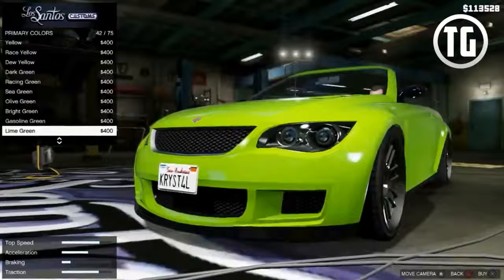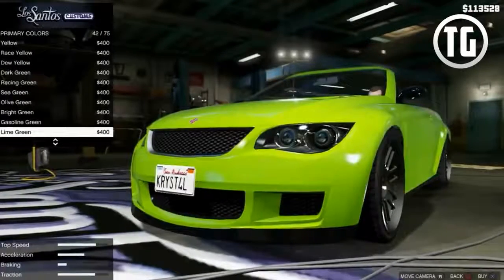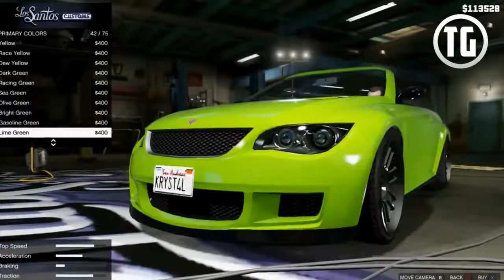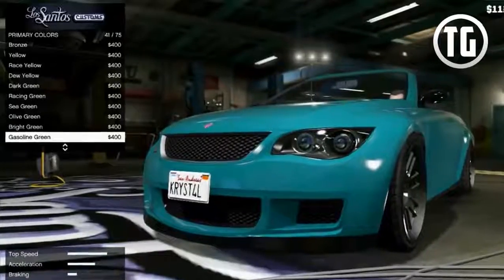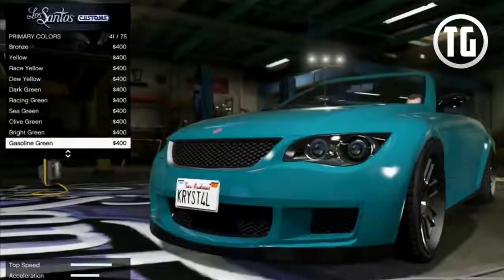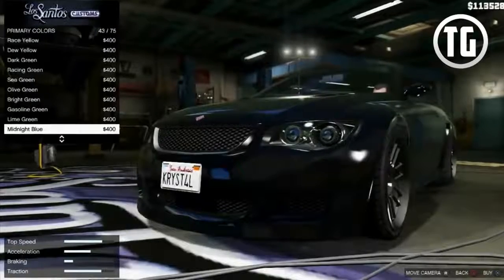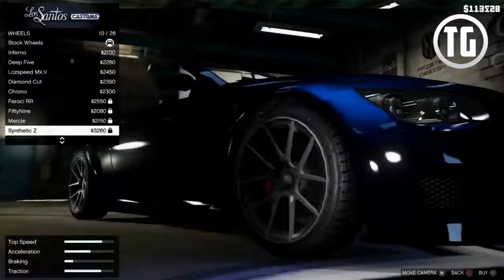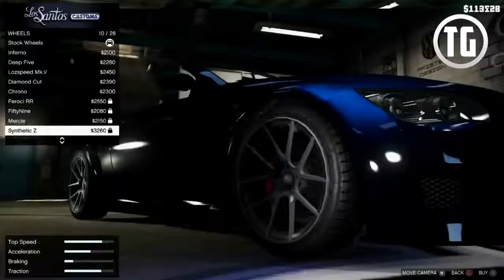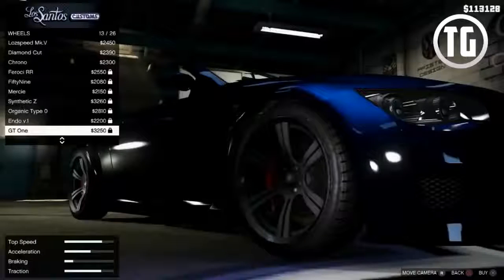Taking a look at the gameplay from the latest GTA 5 trailer, we can see there are different colors — 75 different primary colors in this screenshot. We can also expect secondary colors for racing stripes and possibly more color options for window tint and similar options. There are also 26 rim options, and interestingly enough, many of them are locked. Note that those 26 rim options are for this sports car — there could be many more for SUVs or different vehicle types, and the paint options probably aren't limited to 75 either.